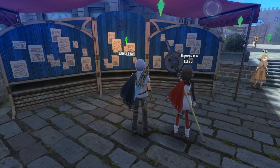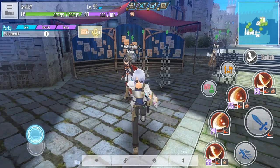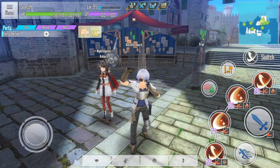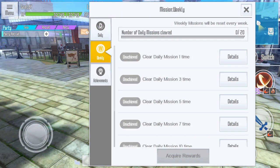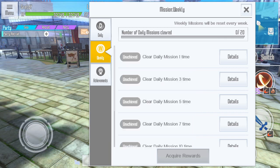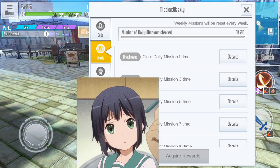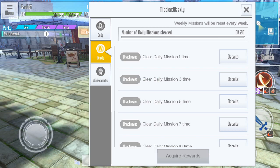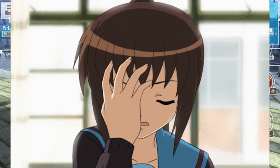With all the daily missions cleared, let's move on to the weekly missions. This is what most people are still confused about. In the panel mission, it says to clear 15 weekly missions. Maybe for people that haven't played much MMORPGs it's still confusing, or maybe the menu is just too confusing to understand. As you can see at the top of the menu, there is a bar that says 'number of daily mission cleared'.